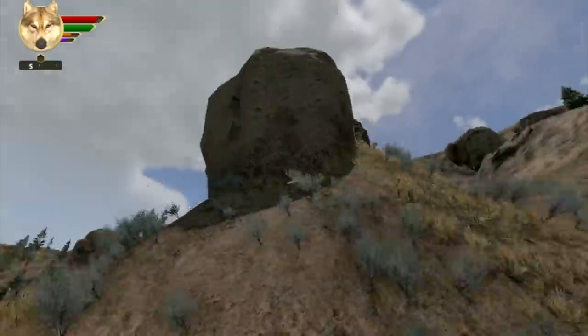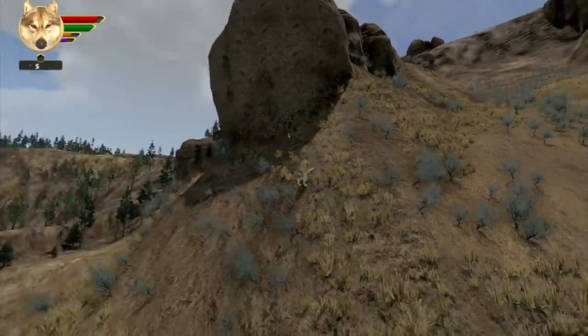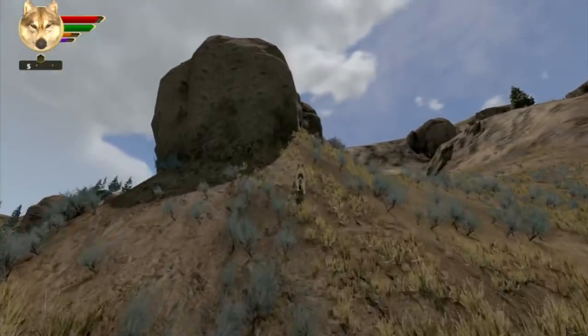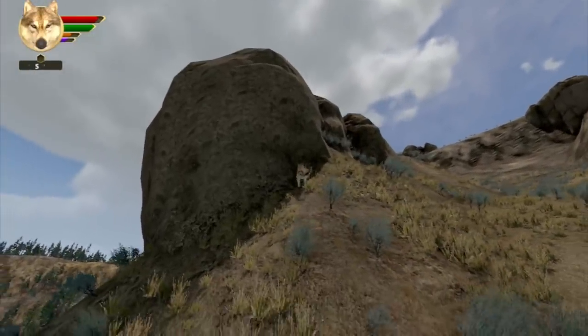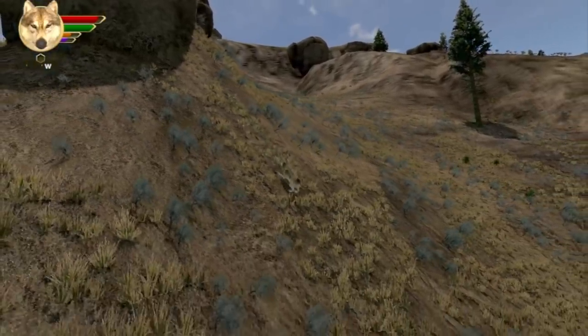You'll notice we added a little sliding action on steep slopes. If it's above a certain grade, you can't get a grip and you just slide down until it's not quite so steep. Still a little rough — I've got some refinement to do on that. But it'll make these cliffs more of an obstacle like they really are.